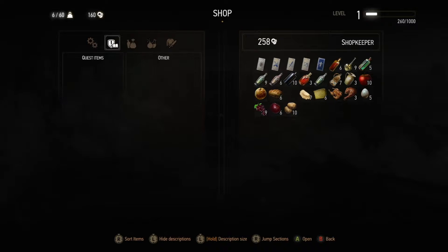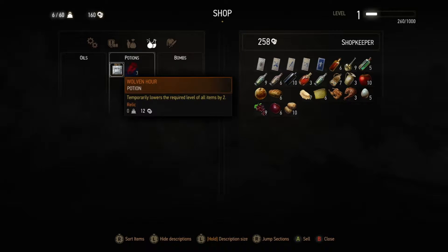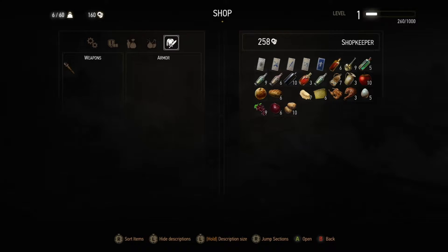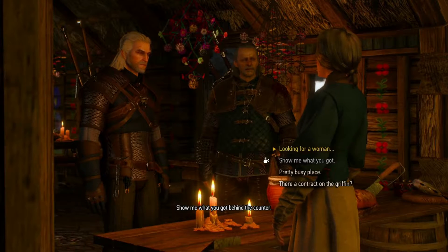What can I sell you? I don't think I can sell anything, can I? Potions — what is this? A Woven Power — temporarily lowers the required level of all items by two. Weapons: I have a torch. What else do you have? Alchemy ingredient. Well, I don't really know too much about this stuff, so I think I'm just gonna do that.